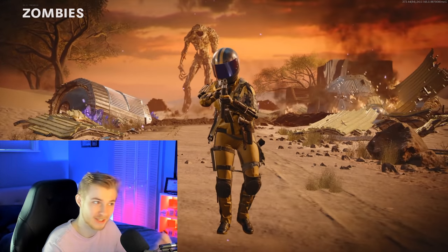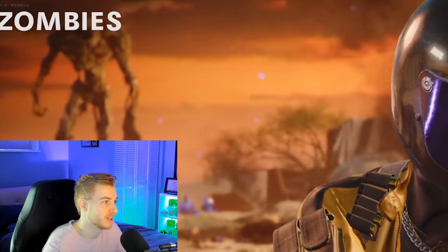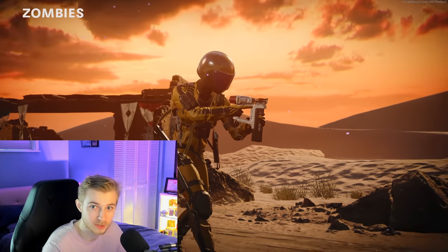But the one thing I hate — not because it looks bad or anything — is that Orta is just back there haunting me. If you guys don't know, we did attempt the Firebase Z Easter egg, and he ended up taking me out at the very last part of it. We will be doing that again eventually. But today, we will be getting the Nail Gun Dark Aether.